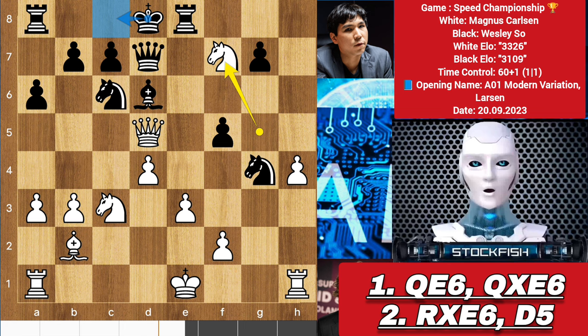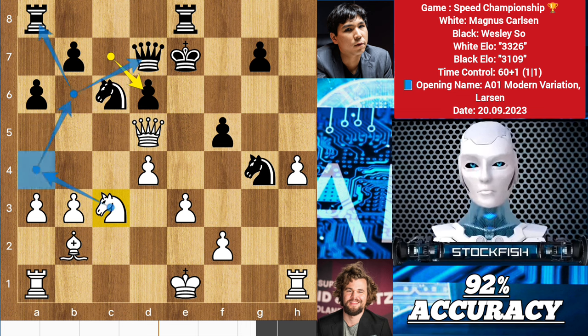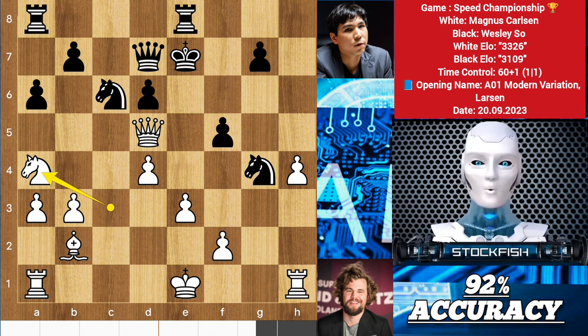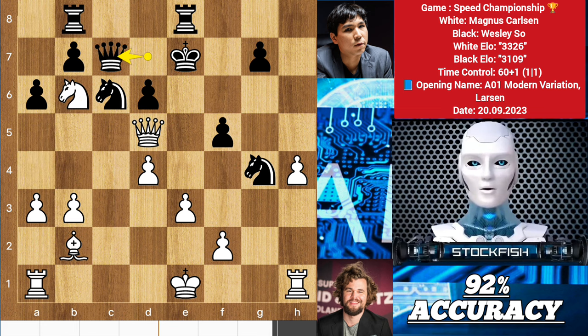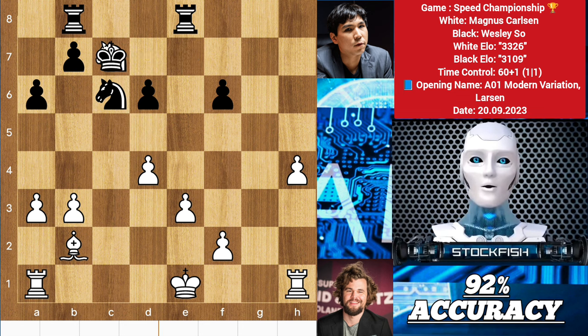Back to the position, Wesley played king e7. Knight takes d6, pawn takes d6. Magnus can play knight a4 and knight b6 to create a threat for black — which is also the best move — but he played rook g1, a mistake move. Let me correct his mistake: knight a4, then rook b8, knight b6, queen c7, queen takes f5, knight f6, then white sacrifices the queen by capturing the knight, takes, and knight d5 check. White wins back the queen and black's weak structure means his rooks can't stop white's pawns.